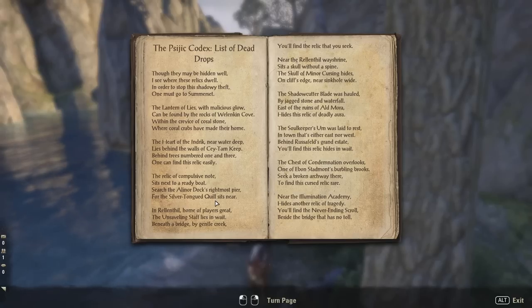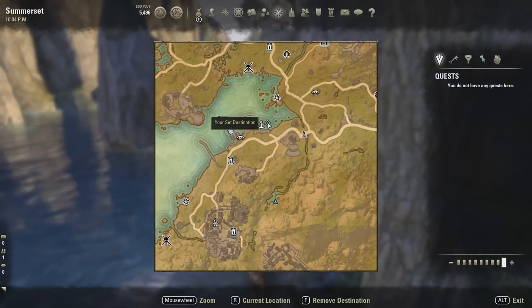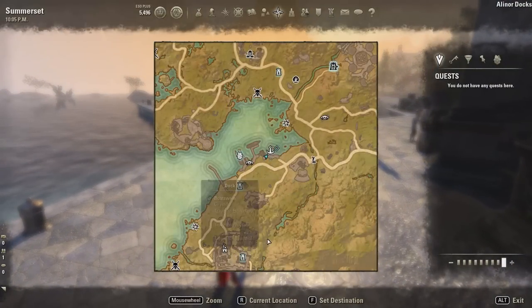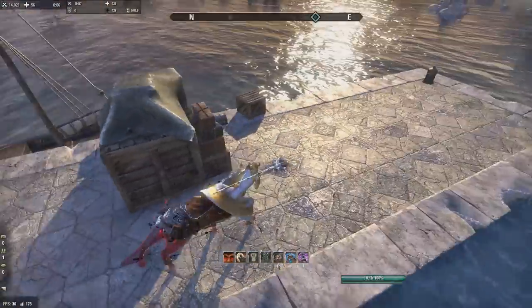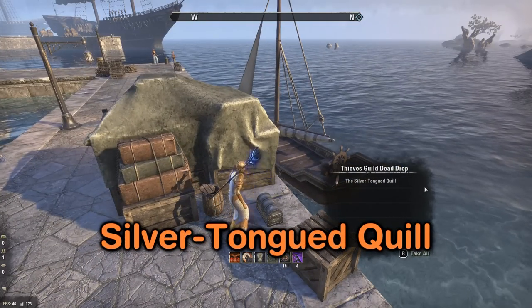The third piece is the Silver Tongue Quill. It says: 'The relic of compulsive note sits next to a ready boat - search the Alenore docks rightmost pier, for the silver tongue quill sits near.' It's right up here, on the very edge of this little bit on the map. We're at the Alenore docks, just straight north of where we were before. We go right to the end of this pier. There's a ready boat and here's the dead drop - the Silver Tongue Quill.